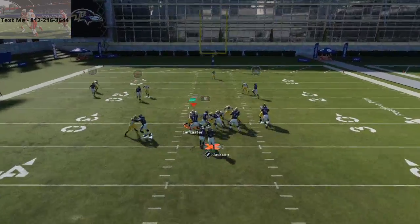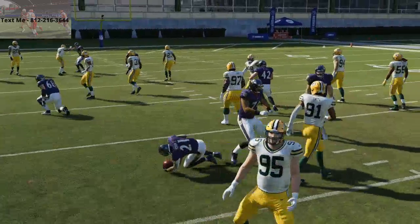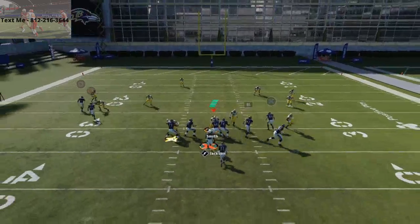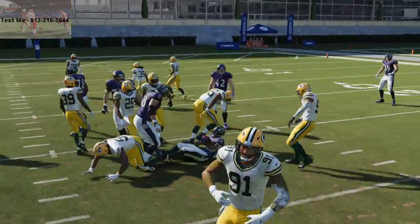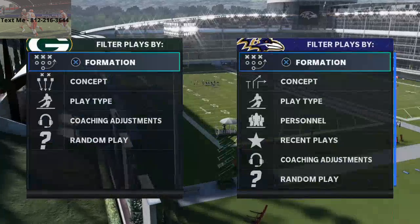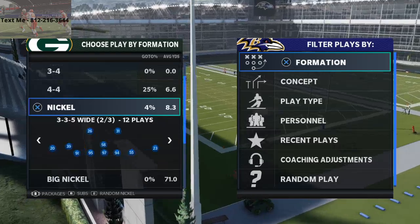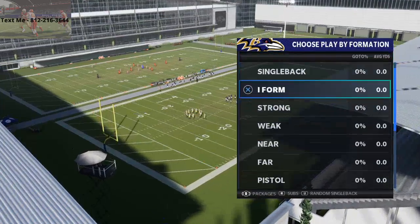Right here I could go to the left — I made a bad cut there but I could have cut out to the left. This run overall is really good especially against nickel and the meta defenses you're going to go up against. Most meta run defenses are out of nickel 3-5 or nickel 3-5 wide, and I want to talk specifically about nickel 3-5 wide.